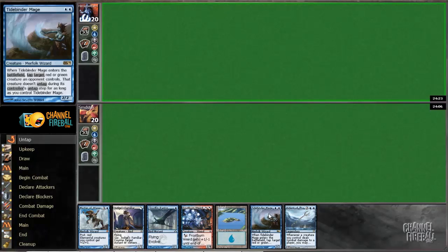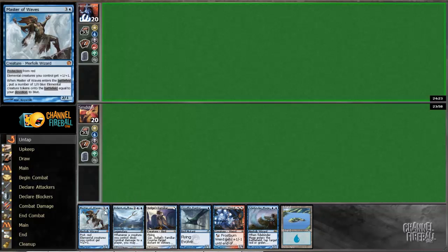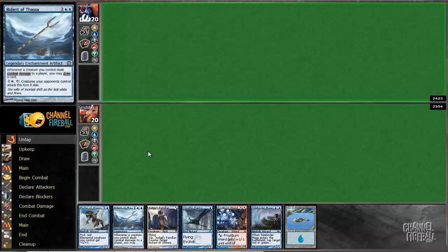Alright, this hand I think is fine. If we draw an island in the first two turns, the hand works out pretty well. And if we draw a bunch of islands, we get to cast these two, then that would be excellent. So we'll keep.